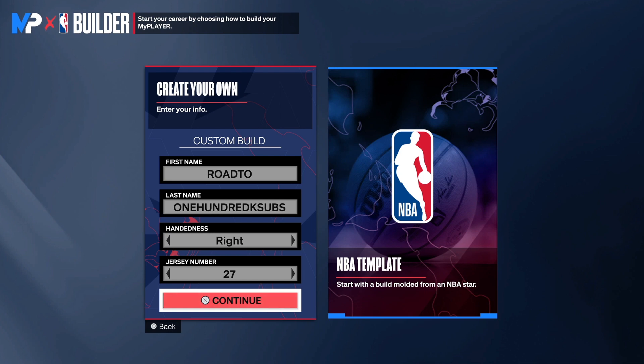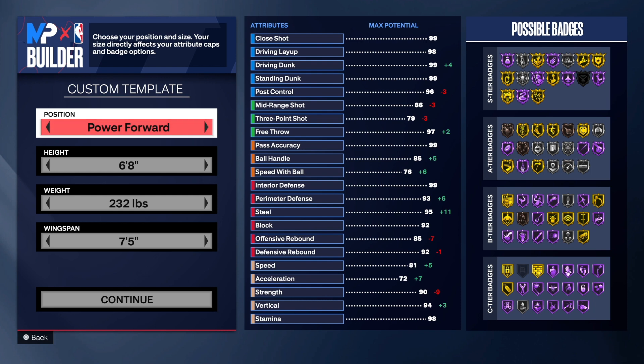This build will be able to play great defense — crazy defense on the perimeter, steals, shot blocking, and rebounding. I would say this is an all-gold popper. We also have a three-point shooter and you will be able to get contact dunks. Make sure you watch to the end so I can show you this masterpiece. We can choose the hand and jersey number of our choice at the beginning. Let's get into the build.